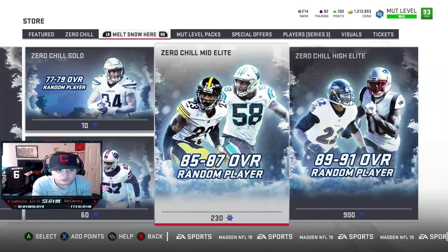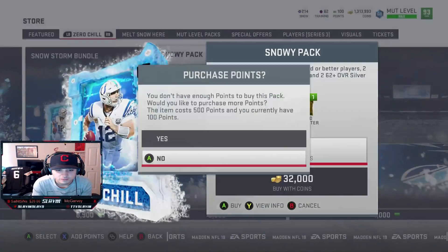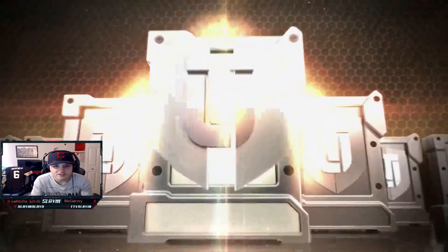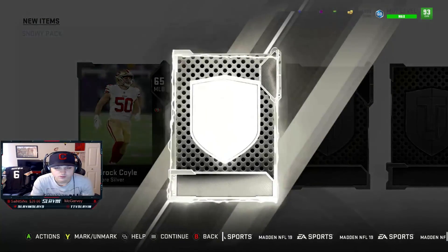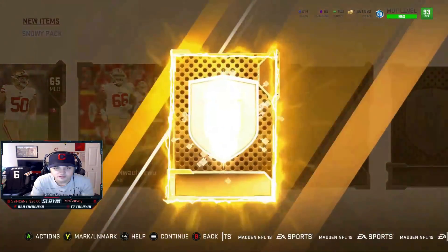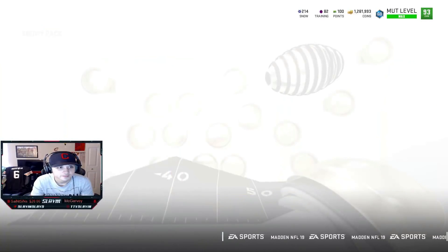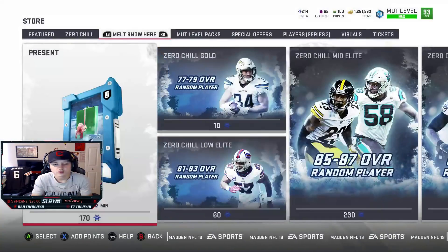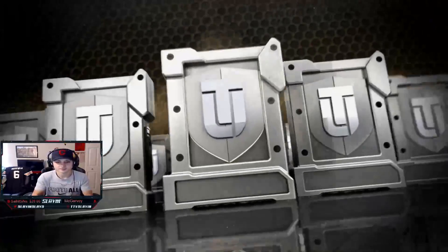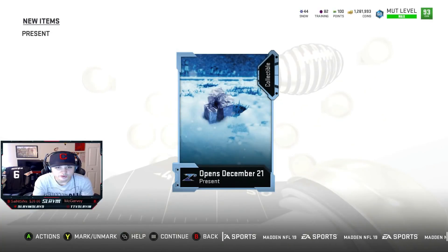Last one boys. What we're gonna do is buy one of these snowy packs to break it up a little bit - maybe we can get that big pack animation again. Let's pull something good out of these. 82 - take that. Last pack boys, come on, get something crazy. Another low one, December 21st again.